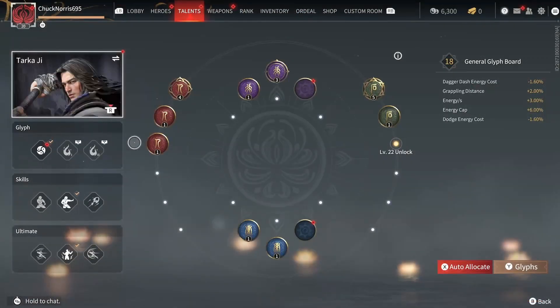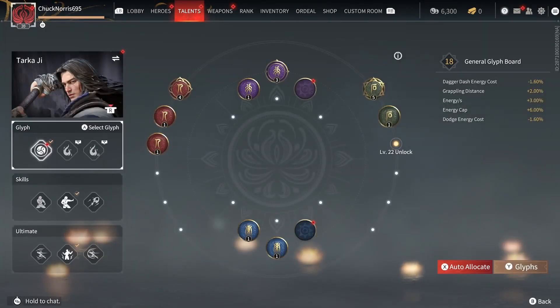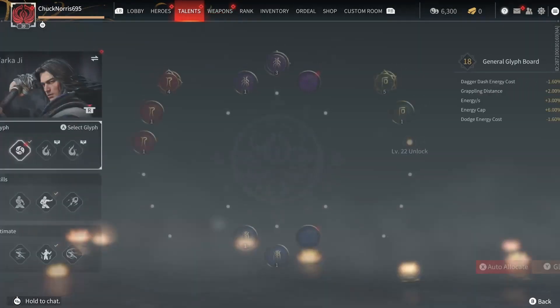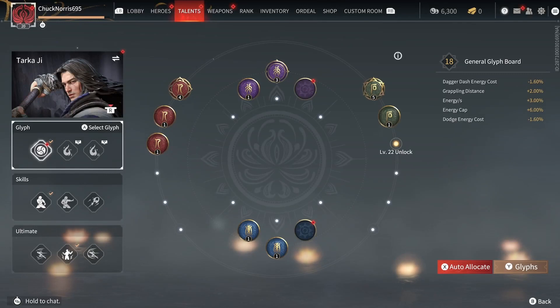Now that you guys have all your skills and you've started doing some quests to level up and get some more currency, the next thing I would say is go into Talents in the main menu. Choose the hero that you want to start beefing up and start spending some of that currency on glyphs. Glyphs are great for increasing things like your grappling hook distance, your dodging, your ultimate recovery, or even magic find and things like that.